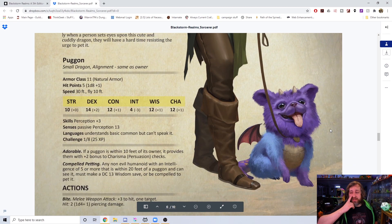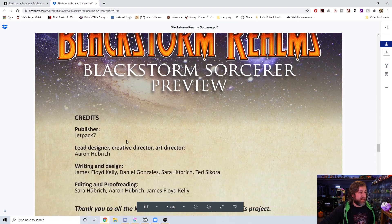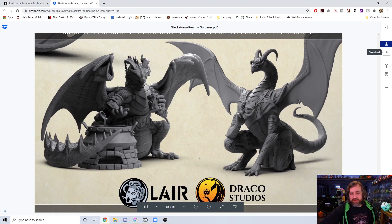We also have the Puglin — basically a pug dragon, and they're super cute. They have an ability called Compelled Petting: any non-evil humanoid within 20 feet must make a DC 13 Wisdom save or be compelled to pet it. This creature is here because one of the Black Storm Field Effects can polymorph you into one. Then there's background on the contributors — lead designer, writing and design team — followed by the standard open game license and other products by Jetpack 7.